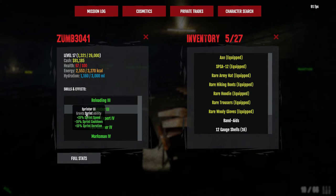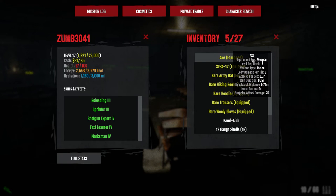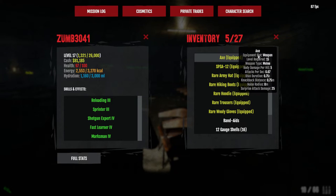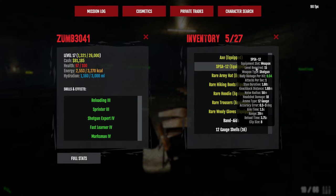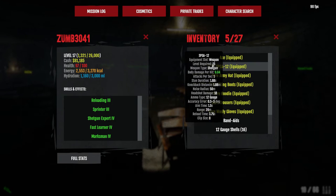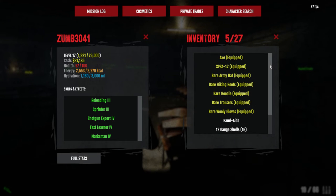Those are all the skills — pretty basic. I might swap out Sprinter 3 for Headhunter if you want some extra headshot damage, but I'm pretty happy with what I've got so far. In terms of gear, I've got an axe. I really do suggest bringing a melee weapon just in case you run out of ammo — it's always good to have one. I've got a standard SPAS-12; you could get a better one or a different shotgun, but I stuck with the standard.